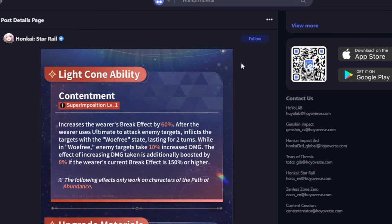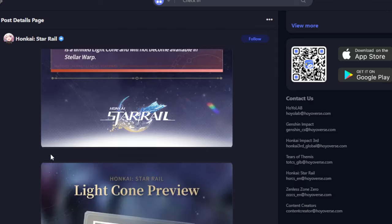It is kind of nice to have five-star light cones that work on other characters. For example, if you had Jiaoqiu's light cone and you wanted to use it on Black Swan, you can do that. So flexibility does matter. It's unfortunate this one requires an attacking ultimate, but otherwise it's a very good light cone. Now let's go over the Moze light cone.